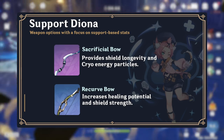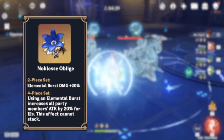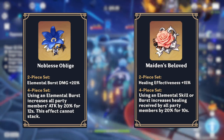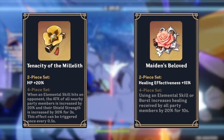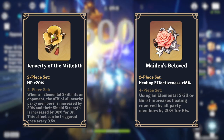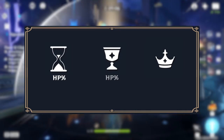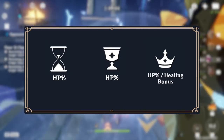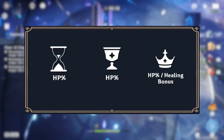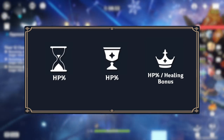The three recommended artifact sets for Diona are: the four-piece Noblesse Oblige for its team-wide attack buff, the four-piece Maiden's Beloved for its healing bonuses, and the two-piece Tenacity of the Millelith combined with the two-piece Maiden's Beloved for a dual effect that increases both HP and healing effectiveness. The main stat to aim for on each piece is HP percent, with the choice between HP percent and healing bonus on the circlet depending on whether you want a stronger shield or stronger heal. Regardless, these main stats are more important than the set bonuses.